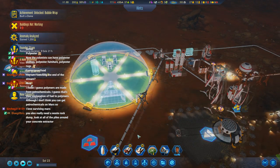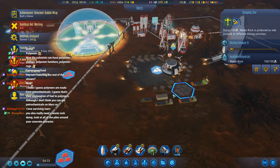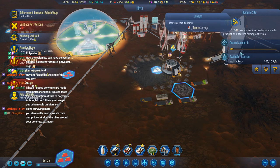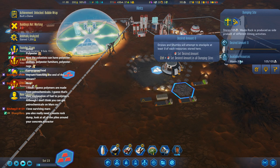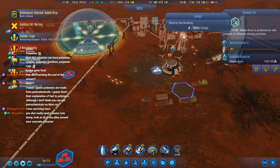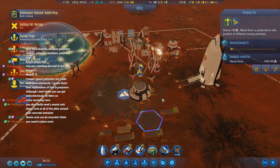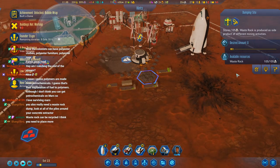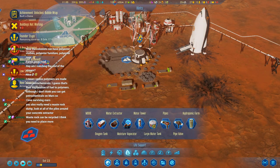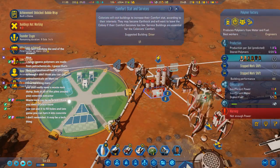We've got a dome. What do we do with the waste rock when we have it? It can be recycled. How do we recycle it? Is this really a priority right now? Large dumping site here — got a full work shift there.